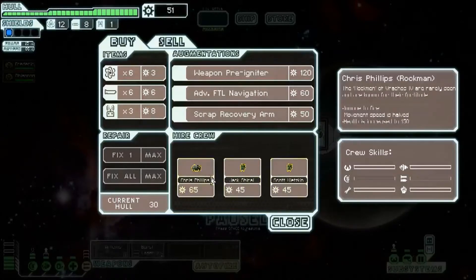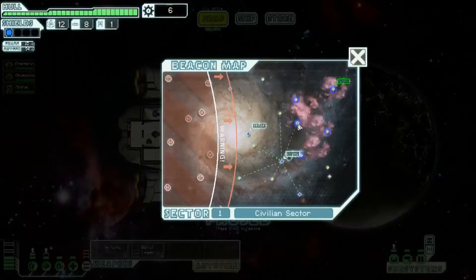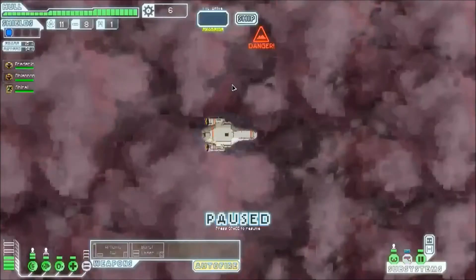We can go back to the shop and we can afford a crew member. I'd like to get Chris Phillips the rock man, but I can't afford him, so we'll get Jack Shirai. He can be on the shields. We still haven't got all that oxygen back. Let's do that and at least equalise. Alright, let's head towards the exit. The rebels are starting to catch up. It's not good.